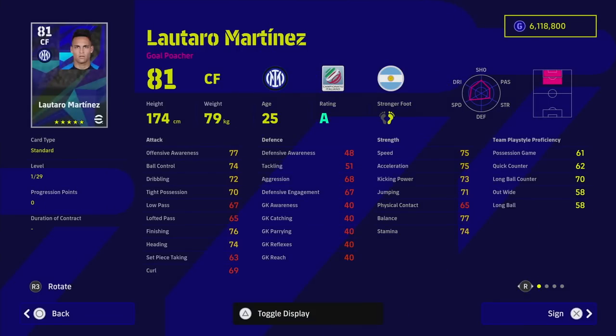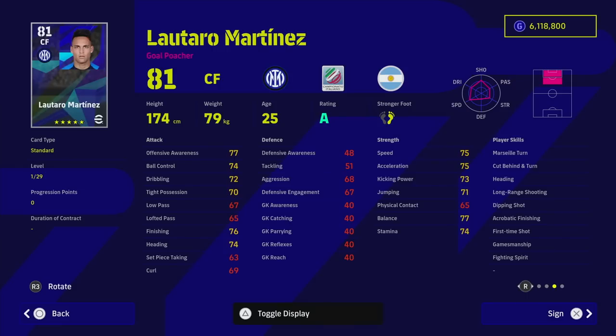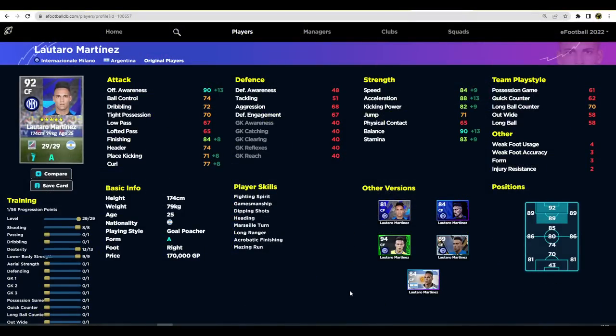Number two is Inter Milan's Lautaro Martinez, the Argentinian World Cup winner. This guy is the real deal — a beast of a player with unwavering form. He has everything you could possibly want apart from long range curl; he does have first time shot. When you train him up that's when he really comes into his own — genuinely a really cheap version of Mbappe and the closest you'll get to Romario on a standard GP card. Maxed out: 90 offensive awareness, 84 speed, 84 finishing, 90 balance, and 88 acceleration — perfect stats for a center forward. He's usually on A or B form as well because he plays well for Inter Milan.